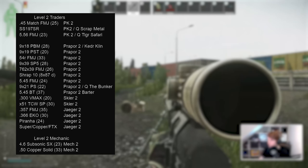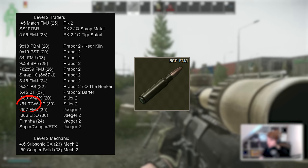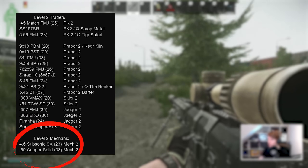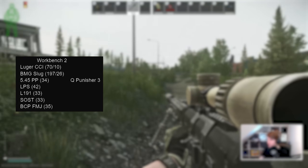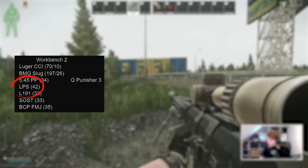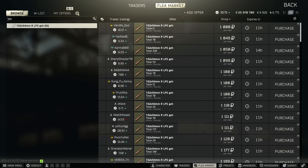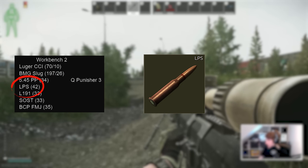TCW from Skier for 7.62 NATO isn't terrible but I'd rather just buy BCP FMJ from the flea for the extra pen if using something early like an RFB. From Jaeger 2 you can now get Piranha directly for 12 gauge shotguns, often slightly cheaper than the flea. Mechanic 2 only has subsonic for the MP7 and 50 Action Express copper solid for the Desert Eagle, neither of which are too useful. On Workbench 2, even LPS — the most expensive ammo here, unavailable on traders — is only 1100 per bullet on the market, so crafting 70 over 4 hours typically isn't worth it. You're better off crafting green gunpowder, selling it, and buying LPS off the flea.